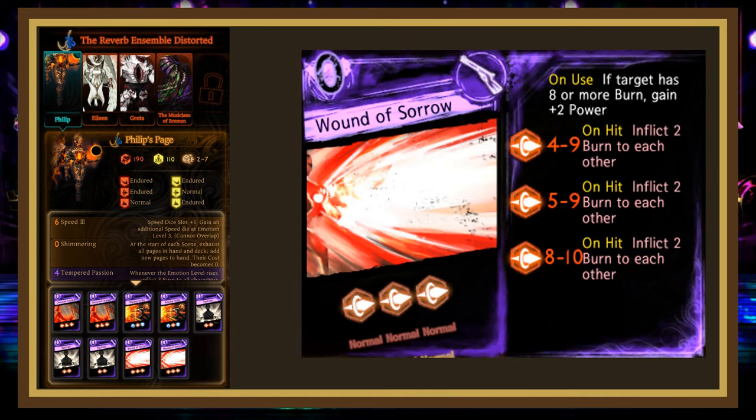Wound of Sorrow is a ranged page rolling 4-9, 5-9, 8-10 pierce, with all dice inflicting 2 burn to self and target on hit, and on use, if the target has 8 or more burn, it gains 2 power. The 3 is fairly strong, especially if he gets the 2 bonus power, but it'll lose to a Mionga stat usually. You can bring a page like Celestial Spear or Trails of Blue to contest this page, but I'd limit it to 2 or 3 of your librarians because it loses some effectiveness in later acts.